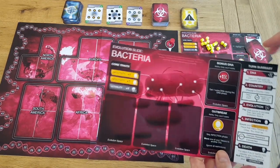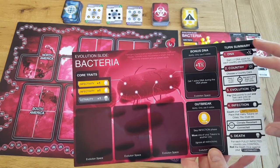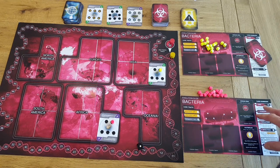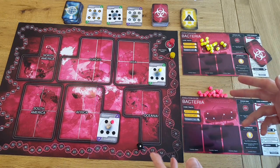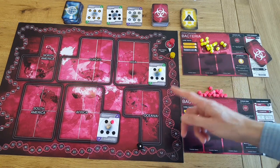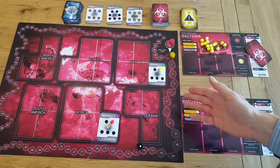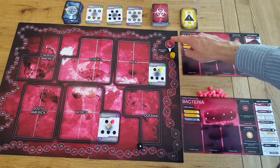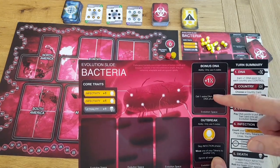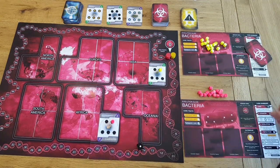Each player's turn will typically have five key things that they do on it, and there's a summary of these on the side of your evolution slide. The first thing the player does is the DNA phase — this is when players get DNA points based on how many countries they've infected and control. You control a country by having the most tokens in that country; if there's a tie, both people control the country. Red controls South Africa, so they get one DNA point for that. They also get an extra DNA from a bonus DNA ability on their evolution slide — as long as that's visible, they get an extra DNA point.